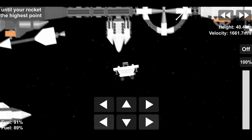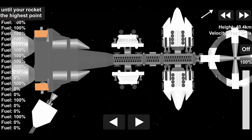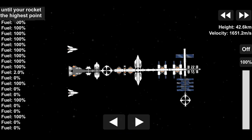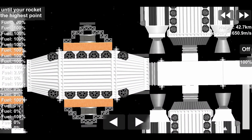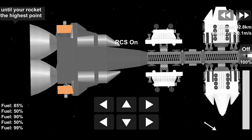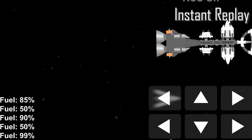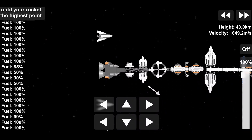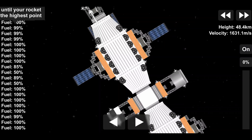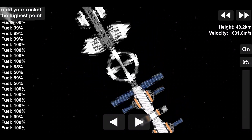That one took forever. And the expeditionary ship is ready and undocking from the unnamed station — you need to name it, please give me name ideas. Whoa, that's a lot of fuel tanks. We're ready to go and head off to Jupiter, with our 24 crew members aboard Morningstar, deploying those solar panels and activating the habitation modules.